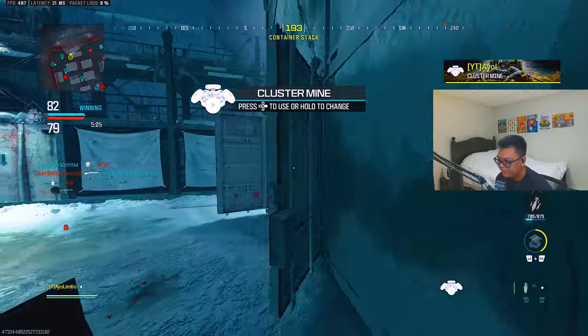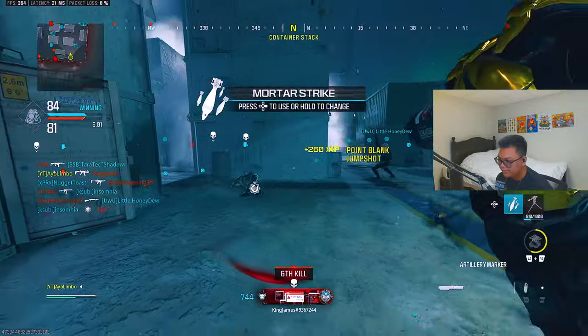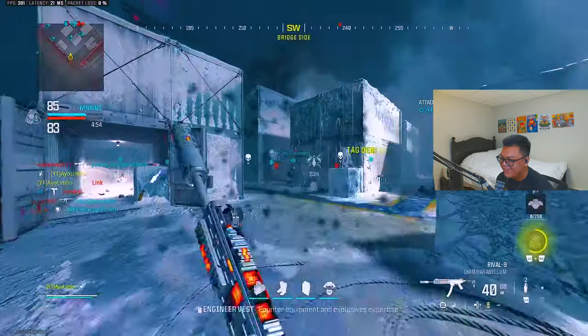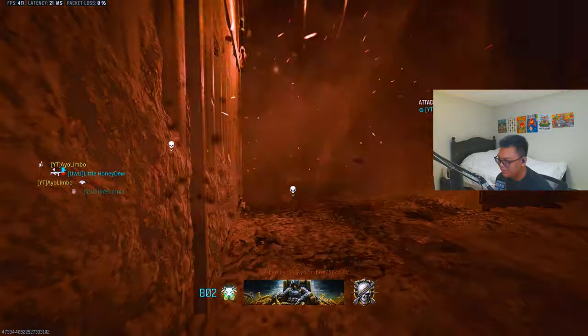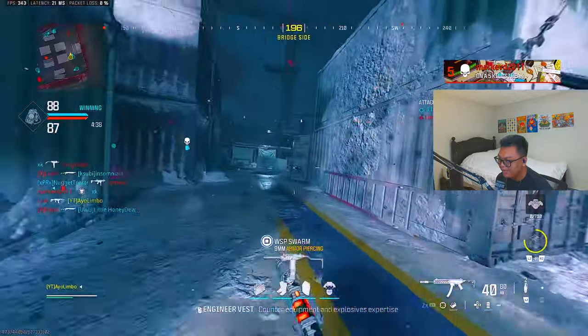I'm going to pop this here. Mortar strike right in the middle! We couldn't get the rest of our killstreaks. Literally, if they run in the middle, they'll be in the gas and get hit with our mortar strike. We probably should have placed it where they're spawning, but that's fine. It's just going to be insane — wherever they spawn, they can't go anywhere.